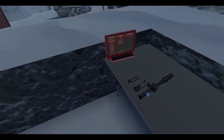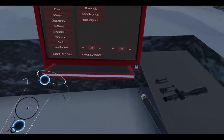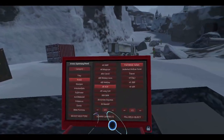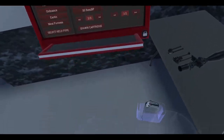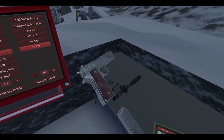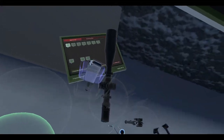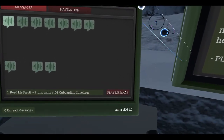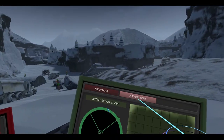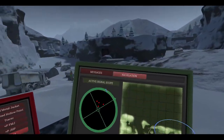Let's grab ourselves some ammo here. Select held type: 45 ACP Plus P API — armor-piercing incendiary. Of course I'm gonna grab these attachments, and grab the map. That's weird. Oh, that dot is our location.